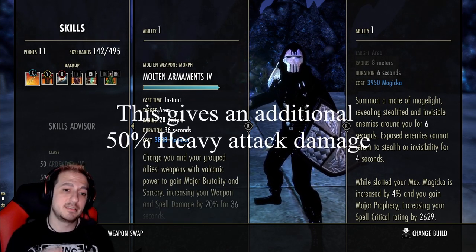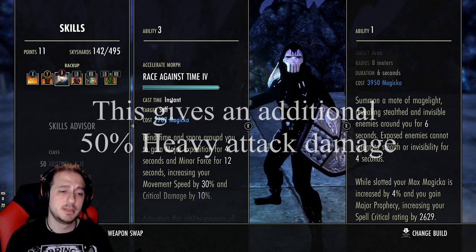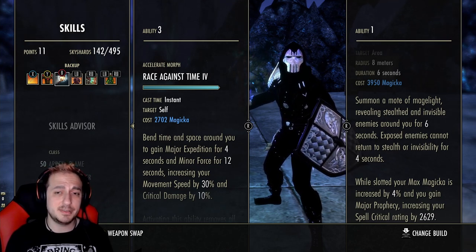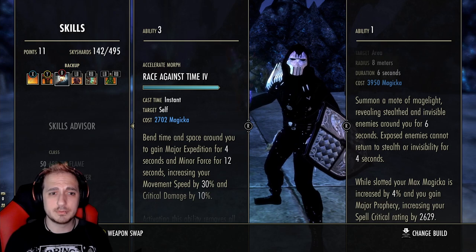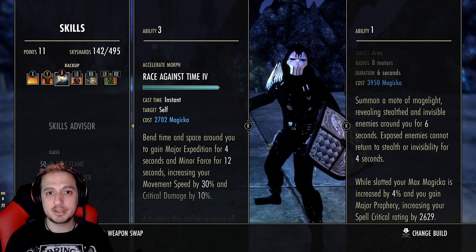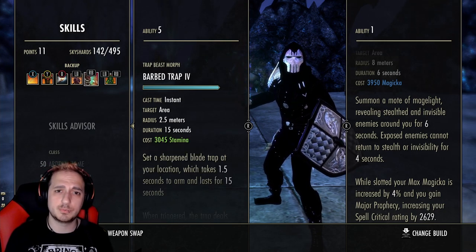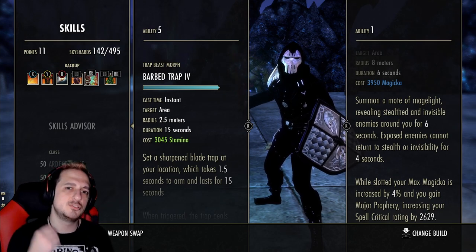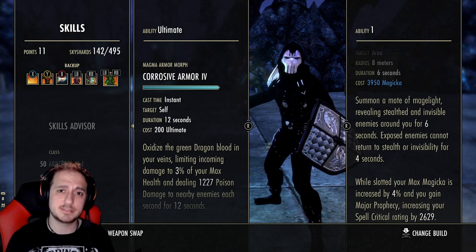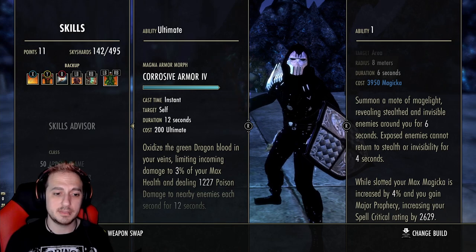Back bar: Molten Armor — this is essential, you cannot slot this out for anything else. You have to have Coagulating Blood. On the back bar we're using Race Against Time. Since we're a little squishy, you need some sort of snare removal to get you to safety. You can't hold block forever. We have Volatile Armor and then Barb Trap, which procs one of our sets. There are two ways of running this, and we have Corrosive Armor on the back bar as our oh-shit button. When people want to man up on us we can pop Corrosive Armor and go on the offensive.